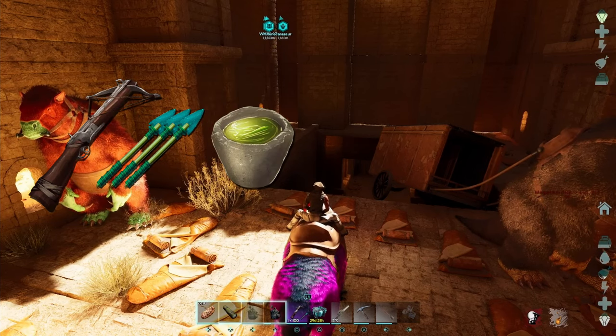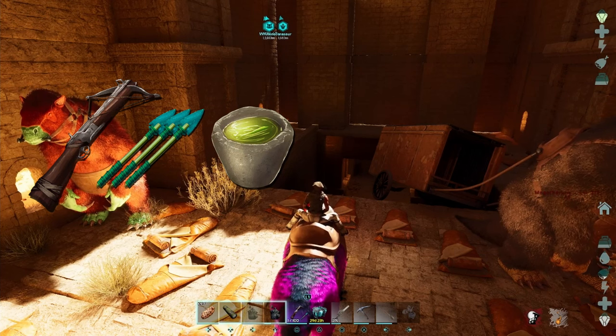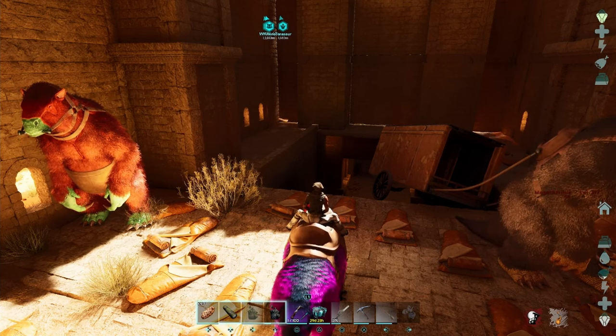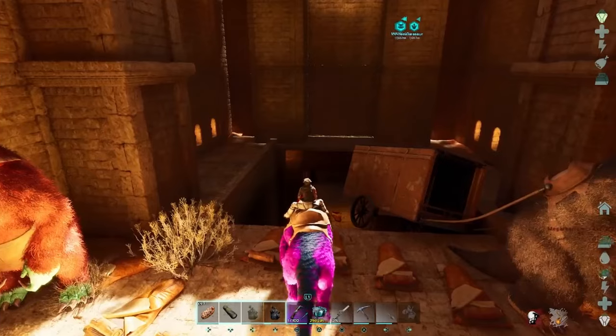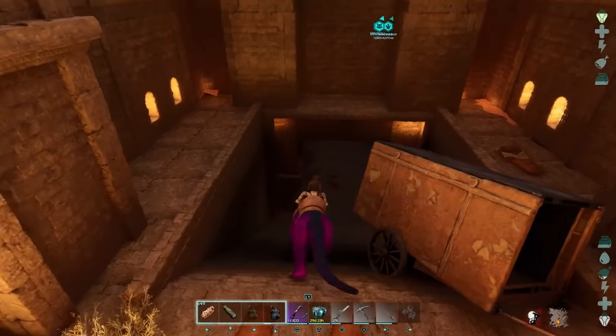Other than that, you're going to need a crossbow, you're going to need tranq arrows, and a couple narcotics, because since they're so high level they take a little bit to tame. Other than that, you're going to need a cave mount. Now for this cave we're going to be using a Thylo, but you can use a Saber or a Direbear.